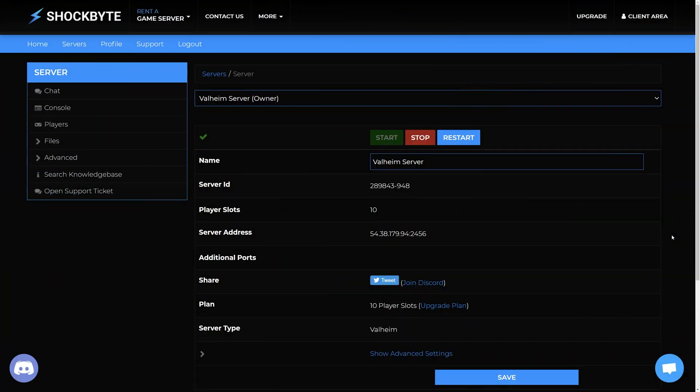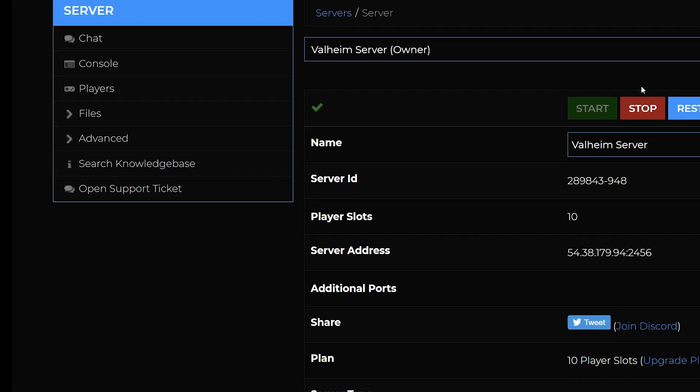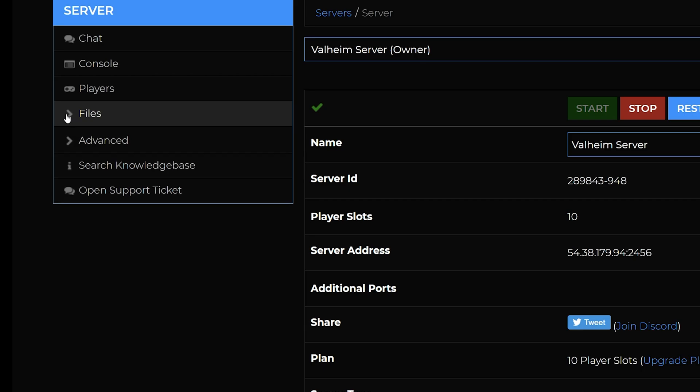To change the whitelist, you'll first need to log into the server control panel. From the server homepage, go to the menu on the left and click Files, then Config Files.